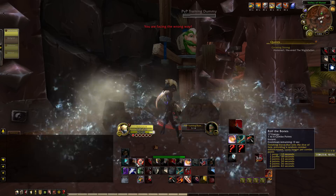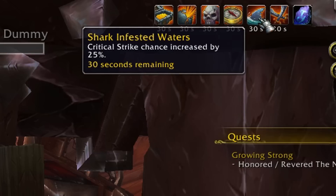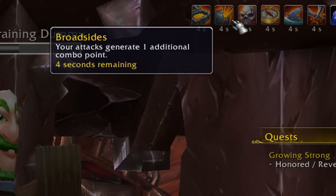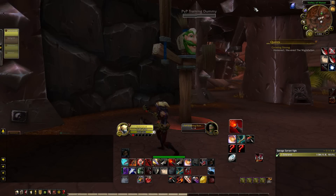Roll the Bones replaces the old Slice and Dice and can give you between 1, 2, 3, or 6 different buffs. The buffs are: Grand Melee — increases attack speed and gives leech; Shark Infested Waters — increases critical strike; True Bearing — reduces cooldowns of most abilities; a pair of extra combo points per finisher; Jolly Roger — increases Saber Slash chance to hit a second time; Broadsides — all abilities generate one additional combo point; and Buried Treasure — 25% increase on energy regeneration. Knowing these buffs and adjusting your playstyle to whichever buffs you receive is one of the most important aspects of playing Outlaw Rogue in PvP.